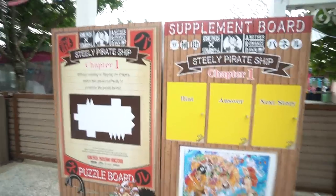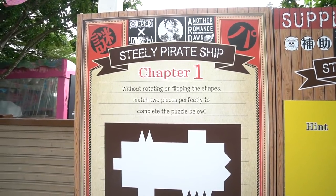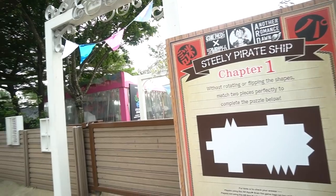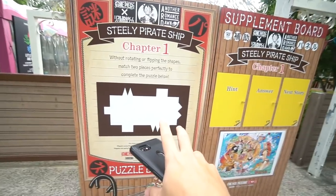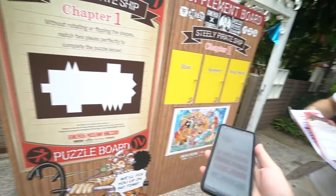Alright, so this is the next clue. Chapter one: without rotating or flipping the ships, match two pieces perfectly to complete the puzzle below. This one is definitely AR. We don't need the hint. To check your answer, you scan the game logo on top of the board. Well, that was an easy puzzle, guys. We could actually solve all this without using AR, but we're using it because it's a little bit more fun — it's more interactive. Frankie!